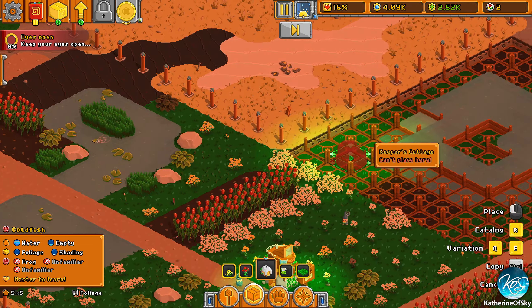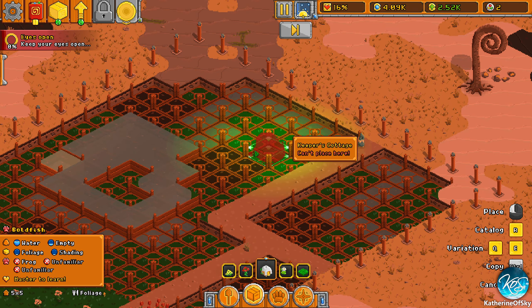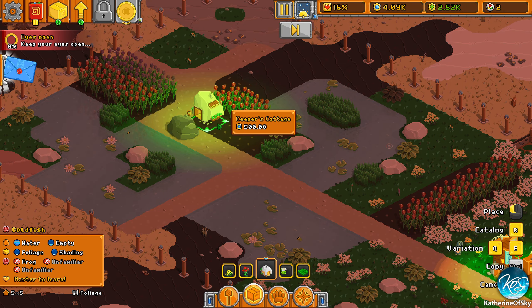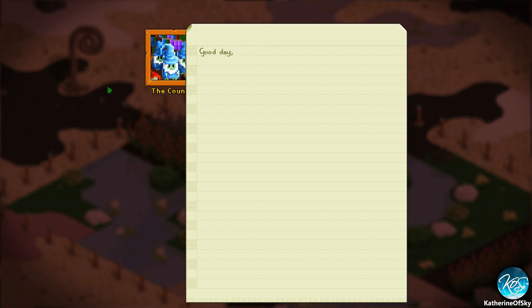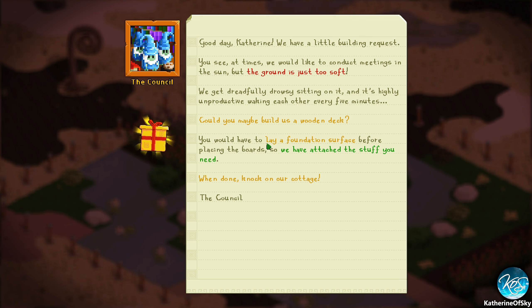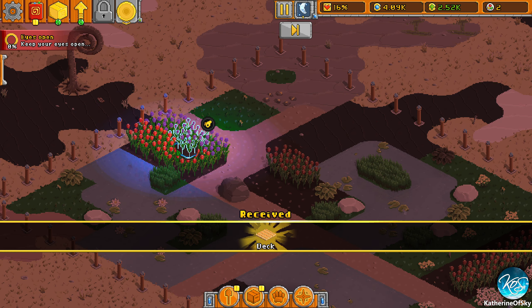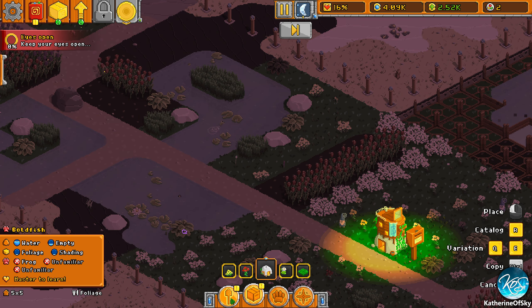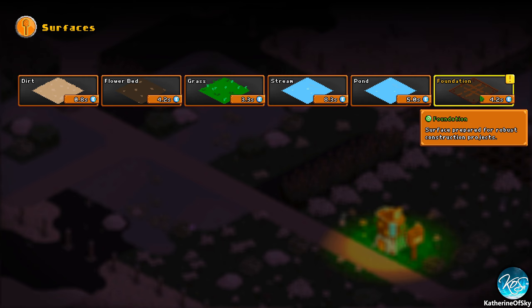No liquid? They don't like liquid. Okay, well we can't place those. They're not going to be happy — there's liquid all over the place. I don't know how big their area of effect is. The council would like to conduct meetings in the sun, but the ground is too soft and they get drowsy. Can you build a wooden deck? You have to lay a foundation before placing the boards.